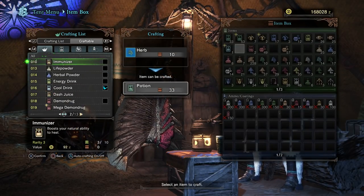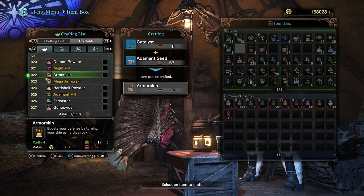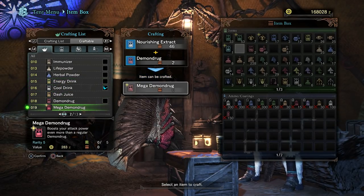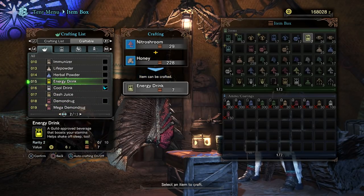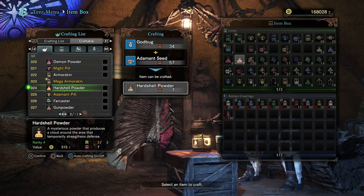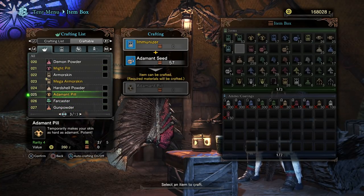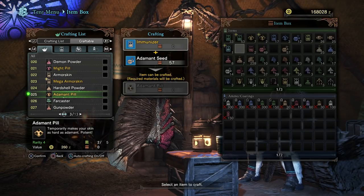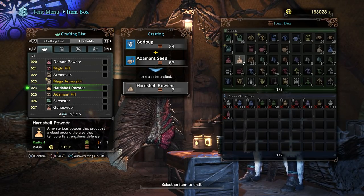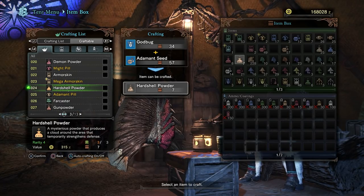The demon drug and the armor skin give you a permanent attack and defense increase — until you cart, at least. It's about half the amount of the seeds. The mega versions are exactly half of the seeds, but again permanent until you cart. The mega versions are such a tiny increase over the normals, I wouldn't say it's really worth it. But it's a good habit to just pop a demon drug and armor skin at the start of a hunt and be that much stronger. You also have the powder versions, which are essentially just an AOE version of the seed that your teammates will really love you for.